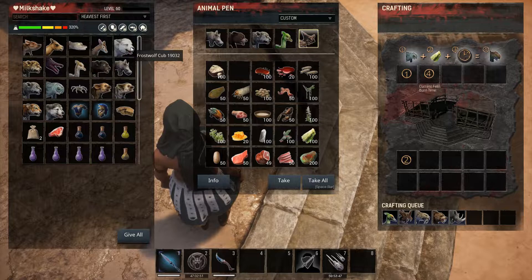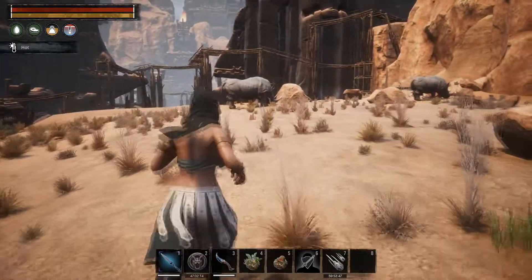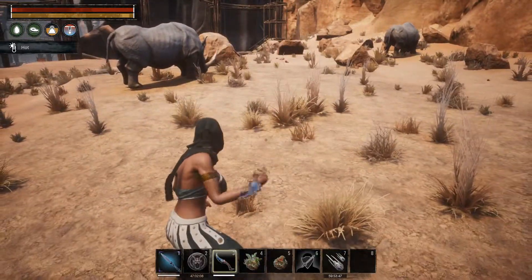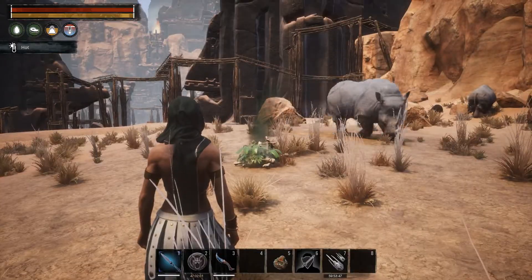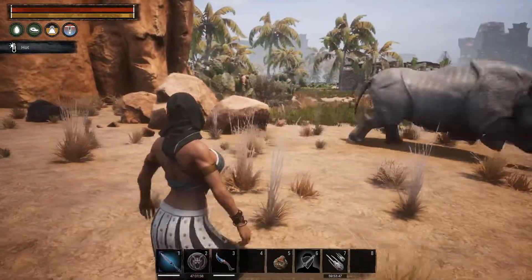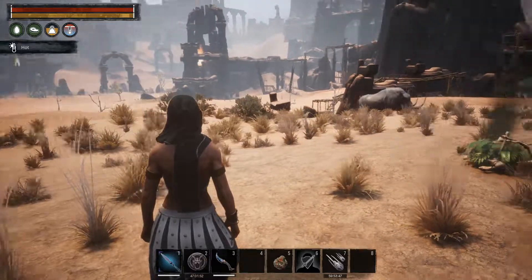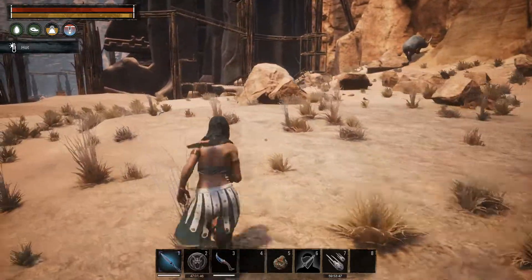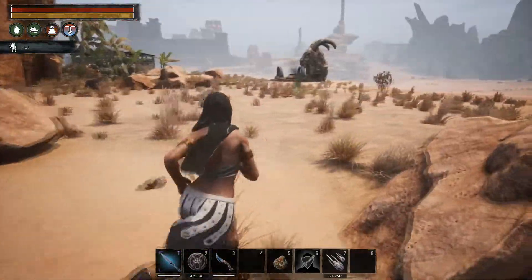That's how you tame them. What you're going to do is pick up a wild cub. Let me go out and show you. You see there's a baby rhino right there — you just click E on it. It goes straight into your inventory. Easy.